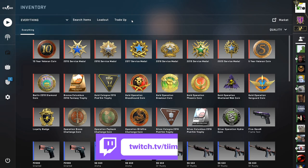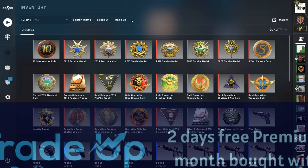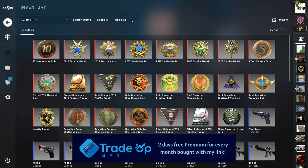We start this one off on the back of a profit video last time, so we've got a £19.18 budget, which is £21.29 in euros or £24.82 in dollars. I work everything out with Trade Up Spy — it's a very useful site, check them out with my link in the description.